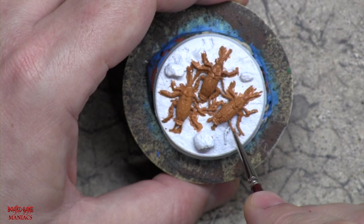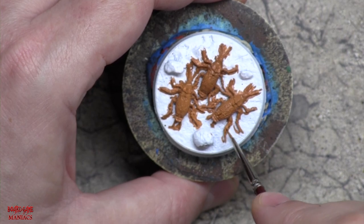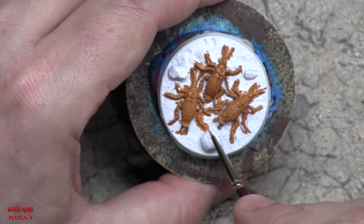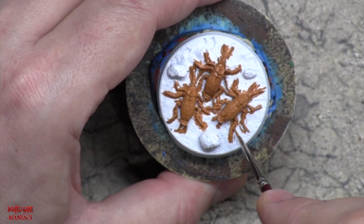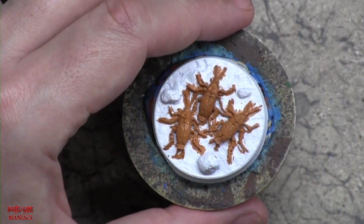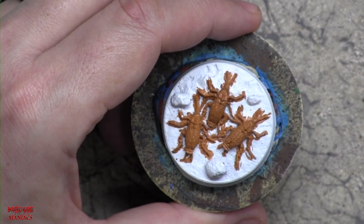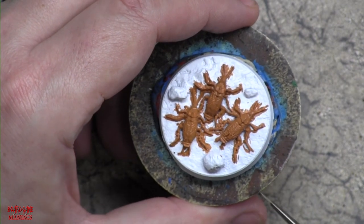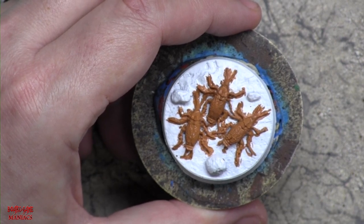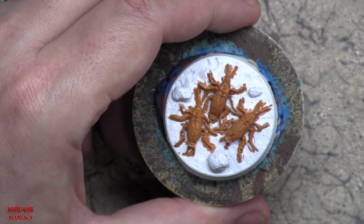Looks like the Rad Roach got one of its legs ripped off — well, it happens, especially in the wasteland during a war. That is the base coat done on the roaches — very easy. Deathclaw Brown. Now what we're going to do is just leave this dry completely because when we're putting the other color around, we don't want this to mix in with the base color for the asphalt. So when this is dry, we'll be back and we'll continue on with the painting.